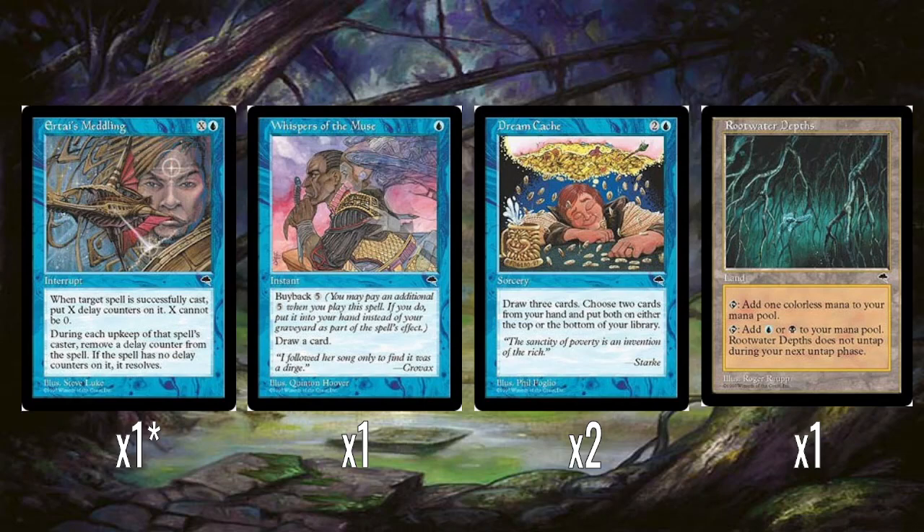Root Water Depths is kind of a bad dual land. You could say it comes in untapped, which is something, and it can give you colourless mana. But if you use it for coloured mana, it doesn't untap during the next untap step - not wonderful, and there's obviously so much better available.